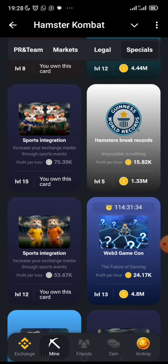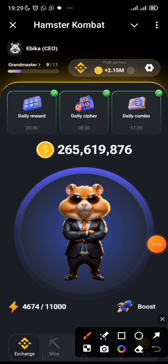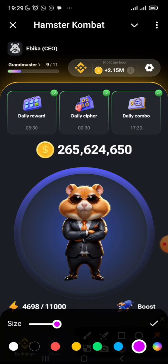Once you have your exchange set up, your profit per hour works automatically for you. Whatever your profit per hour amount is, it multiplies by 3 every 3 hours. So for example, I have 2.1 million profit per hour — every three hours I log back in and get about 6.1 to 6.2 million coins.